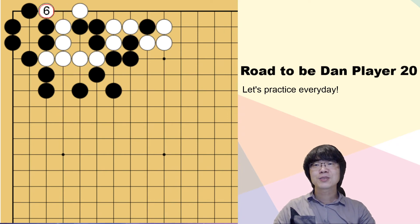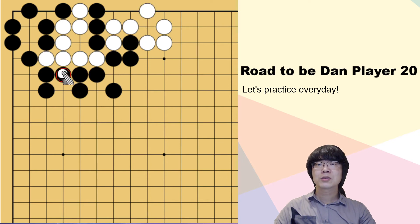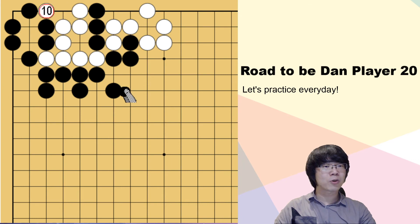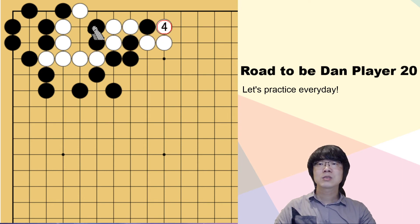Then what about if you play here? This was correct before, but this is a mistake. White can just connect. When you surround, it looks similar — but now when white captures, you must surround, and white has a chance to capture this one stone. So it's gonna be ko. Ko is not okay. So here is not possible. Or if you have a push and cut, it makes these two stones' liberties longer, and then you can cut. It's quite difficult.